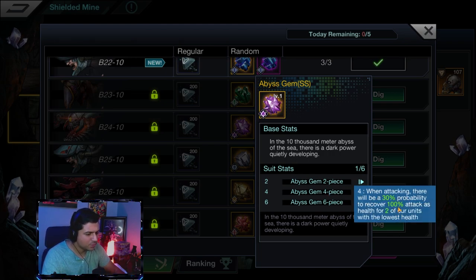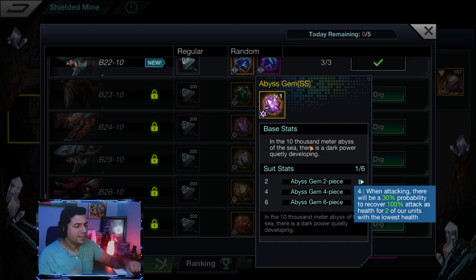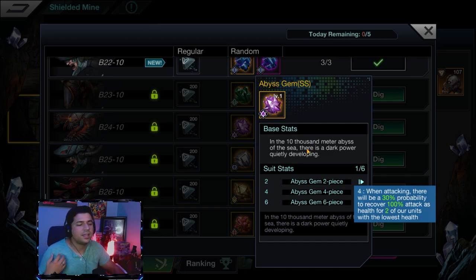The four-piece Abyss gem: when attacking, there's a 30% probability to recover 100% of attack as health for two of your units with the lowest health — so it's a healing proc. This works better on champions who deal more damage. I have a four-piece of this on my Pole — the dude holding the cannon — and when he does damage, if he's healing on his activated skill that's a lot of health and sustainability for your team.